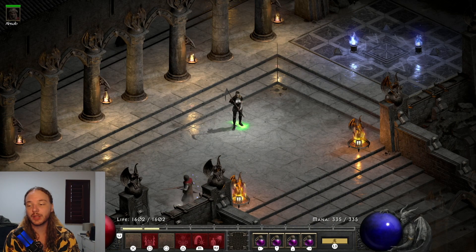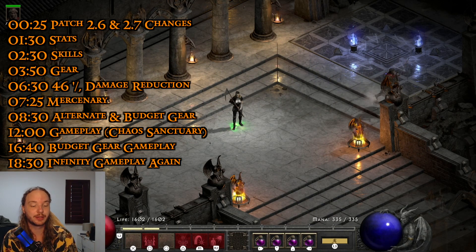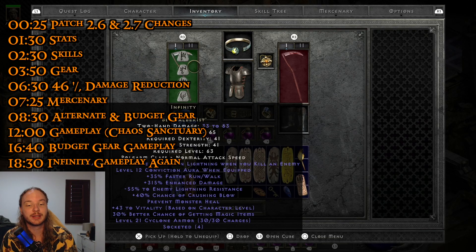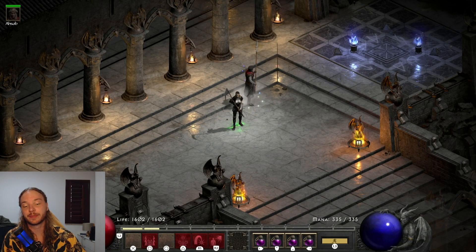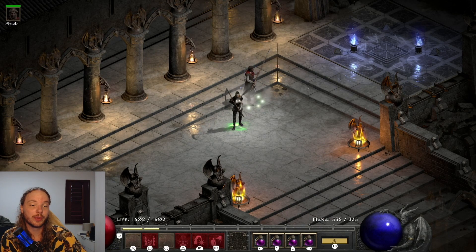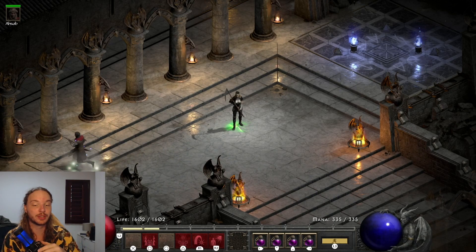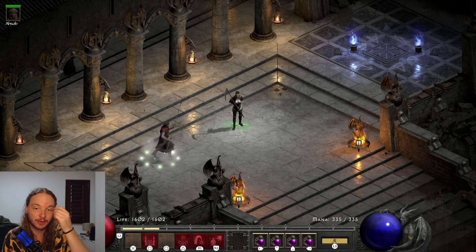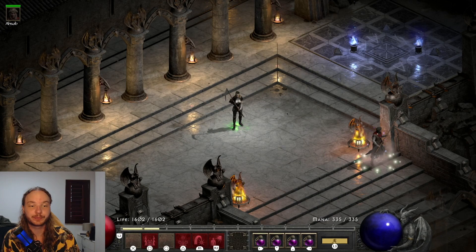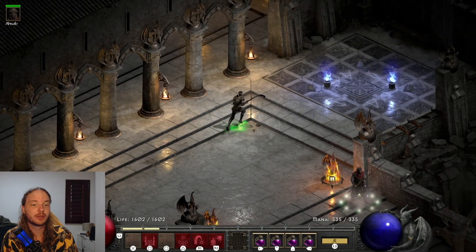I've been playing this assassin ever since patch 2.7 came out, because they made a change so that the minus lightning resistance you get from Infinity and from Griffin now actually works on traps. With patch 2.7 we also have added lightning damage from facets and from Griffin's plus 17 to lightning skill damage, which also works on traps — new for 2.7. The minus lightning resistance was from patch 2.6 but only works offline now with the newest patch.